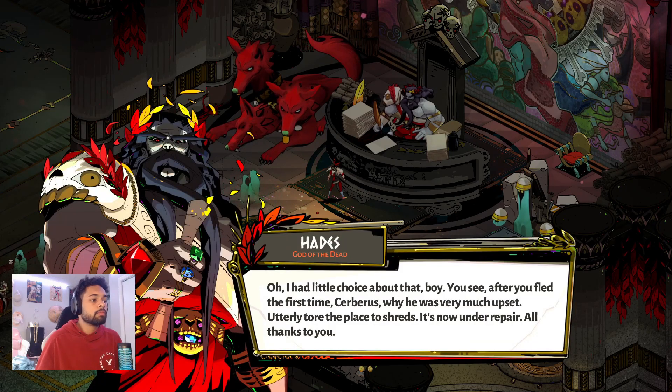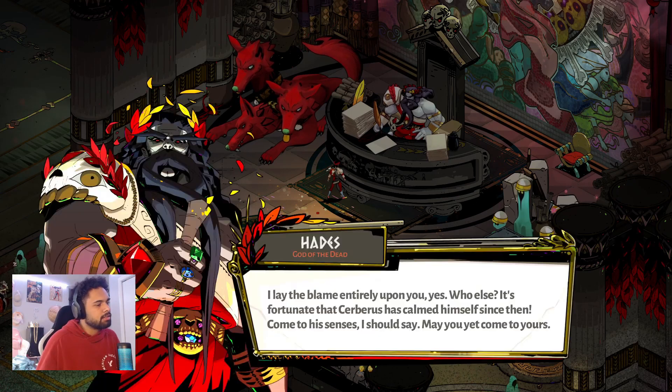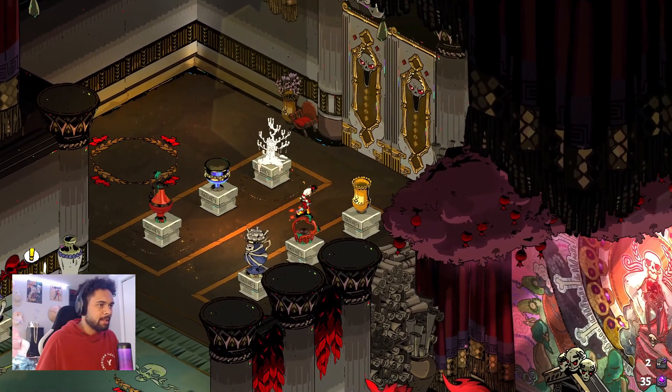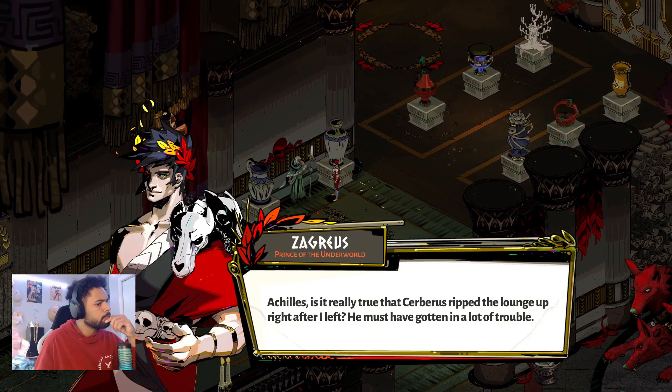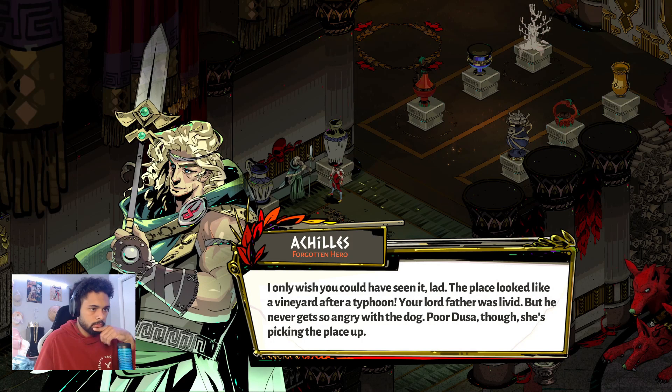Father asks what happened to the lounge — the only place for anyone to have a little fun around here — and it's been shut down. The NPC says he's really blaming them for not minding the dog while out. 'I lay the blame entirely upon you — who else?' Hater! 'It's fortunate that Cerberus has calmed himself since then.' Yeah, because I gave him a gift! 'May you yet come to yours.'